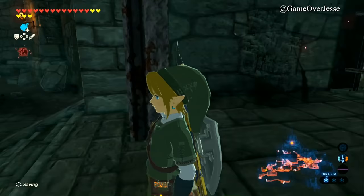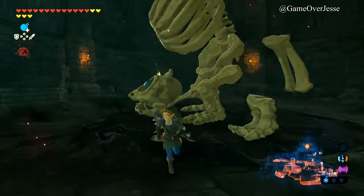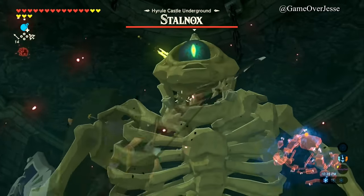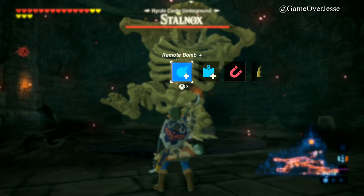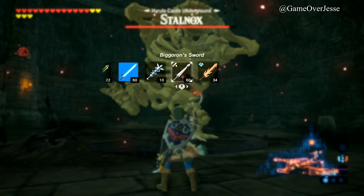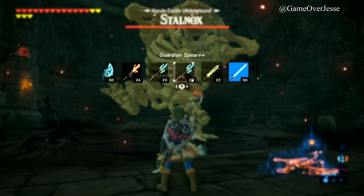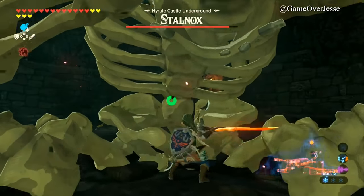Go to the very back in here. We see this Stalmoblin — well, it's not a moblin exactly, it's a Stalmoblin — but he has a lot of powerful weapons. We can just shoot him in the eye like always. I don't want to use the big Goron sword, so I'll use the flame sword since I know I can get it again really quickly just by warping there. We'll use it to hack away at him.